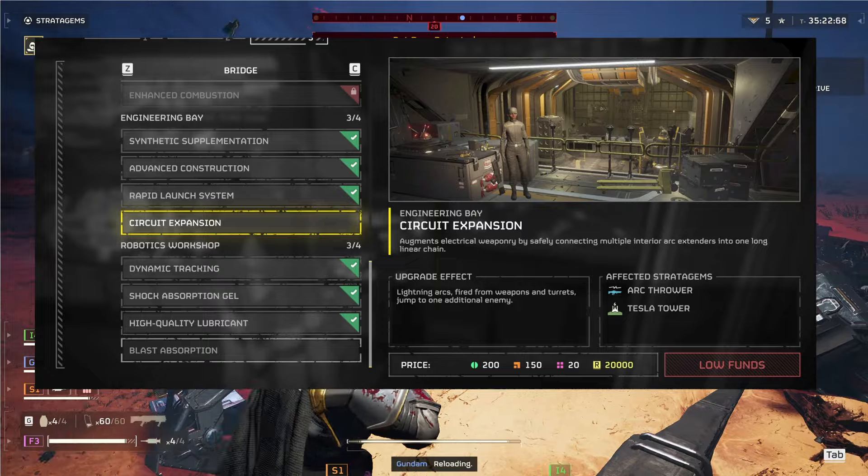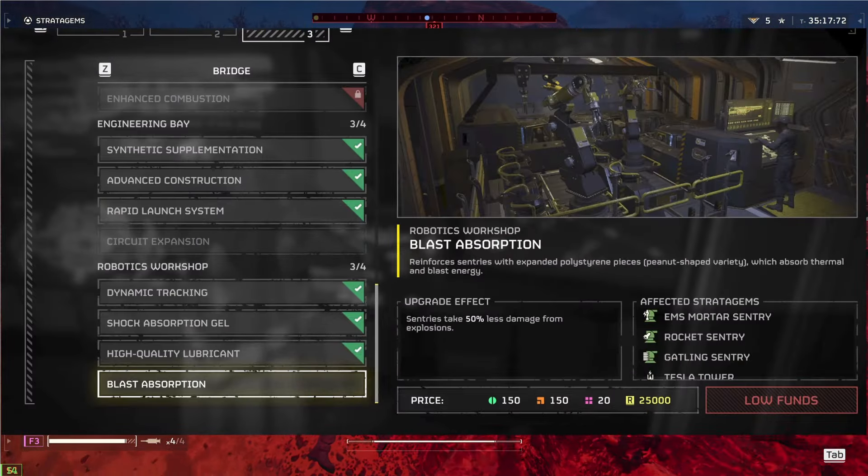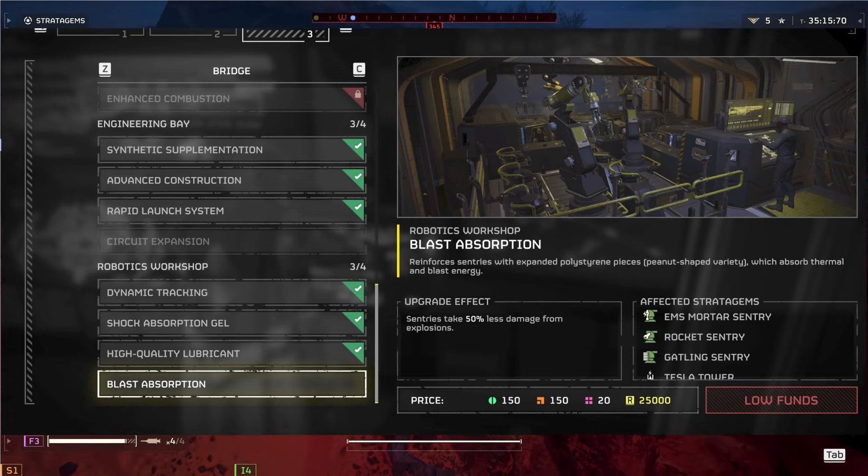A few more bugs. And finally, we've got the Blast Absorption Upgrade. Sentries take 50% less damage from explosions.